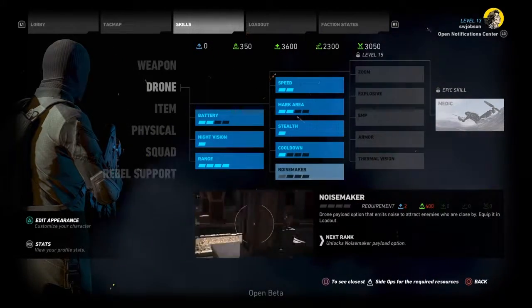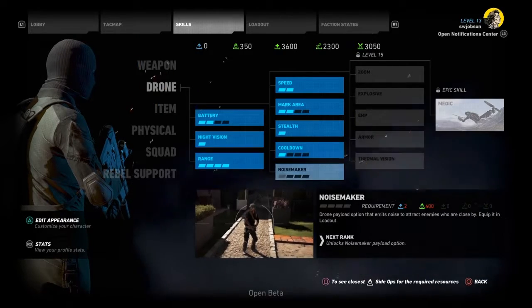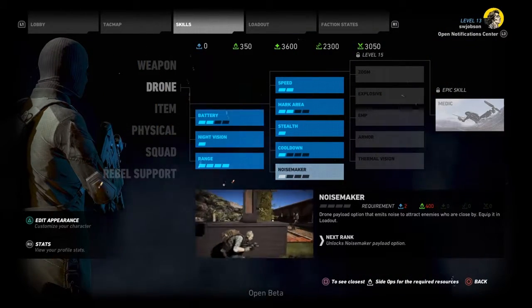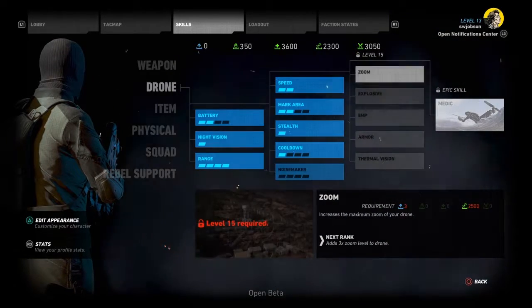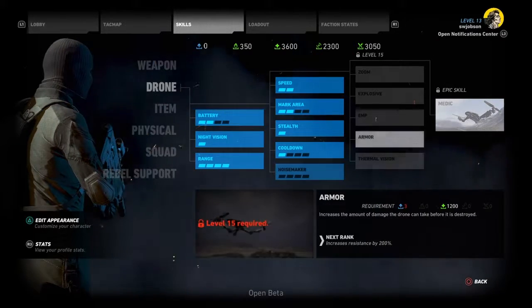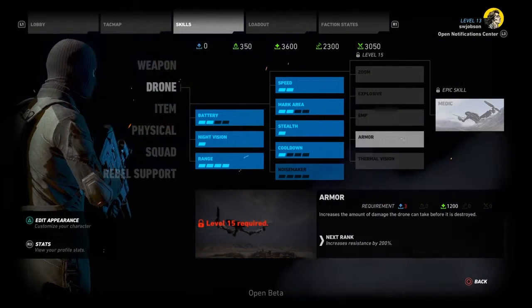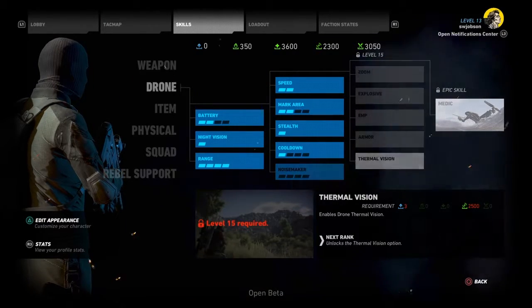Noise maker is an equippable skill used with the R3 button, similar to the explosive, EMP, and medic skills. Zoom increases the drone's magnification from two times to three times. Armor increases the amount of damage a drone can take. And finally, thermal vision adds the thermal vision ability.